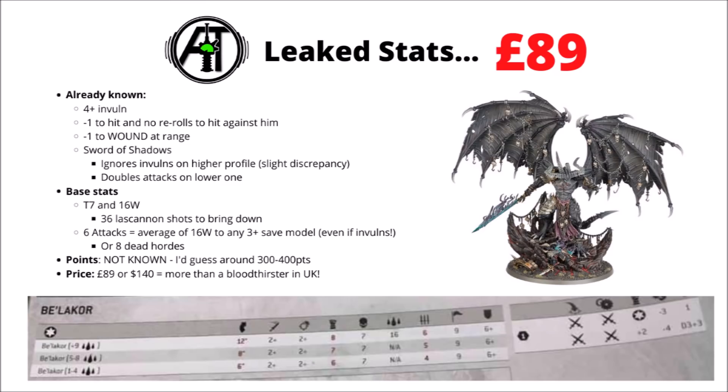Perhaps one of the most interesting things here is his toughness and wounds characteristics — toughness 7, which is a big upgrade on previous, and 16 wounds, which is double the amount that he had on his previous datasheet. This doesn't surprise me much, he is enormously bigger. Just via the rules that we know, he's going to take around about 36 lascannon shots to bring down if they're all focused on him. That minus 1 to wound at range does a really good job of keeping him far safer than he normally should be.